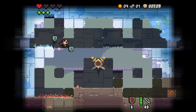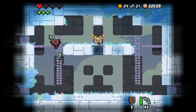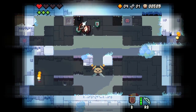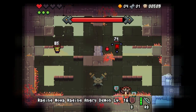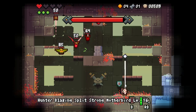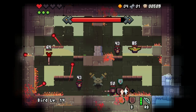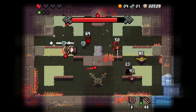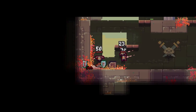Can I do the boss room with one full heart? I'm going to find out. He is very quick and he's a spawner — spawning 50 HP enemies. I am super dead; there is no way. That was a very tough room.